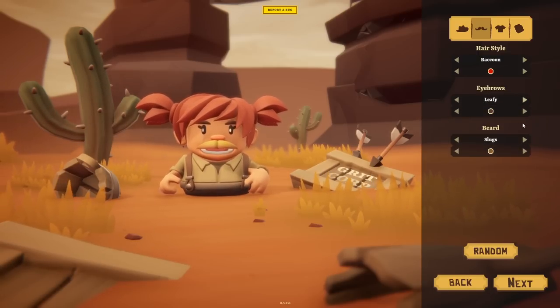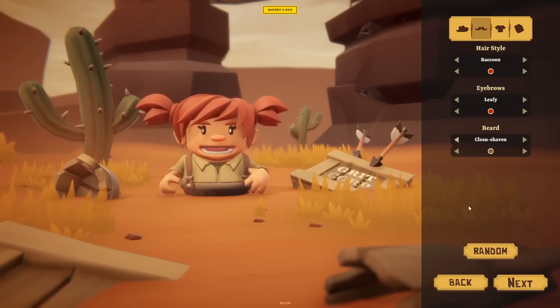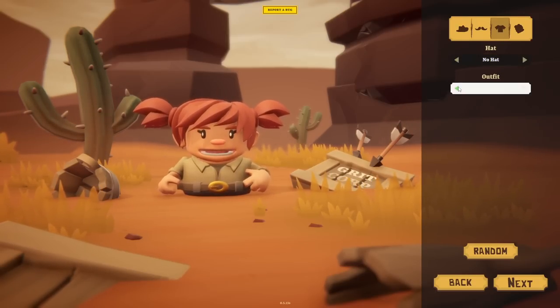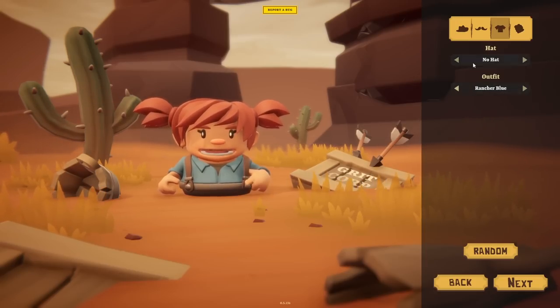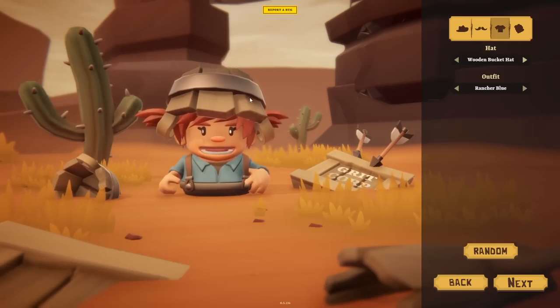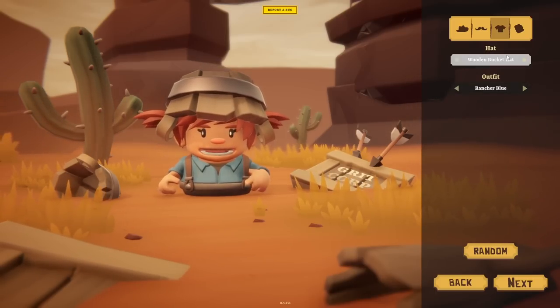And then a beard - if we're playing Betty, I think we have no beard. Clean shaven does look good anyway. Slugs or clean shaven - not much choice in terms of your moustache. Outfit options: Strider, Rancher, Rancher Blue - that's sort of Geek Cupboard corporate colours - Bear Tracker, Church Sunday. Let's go with Rancher Blue. And then very importantly, the hat options: a wooden bucket hat, a spiky hat, or no hat. We can't have a proper cowboy hat - I'm so saddened. We'll have the wooden bucket hat, because it has a little bit of charm.